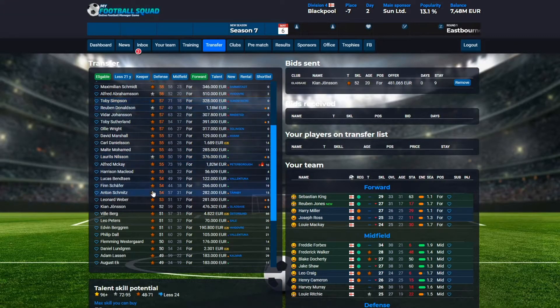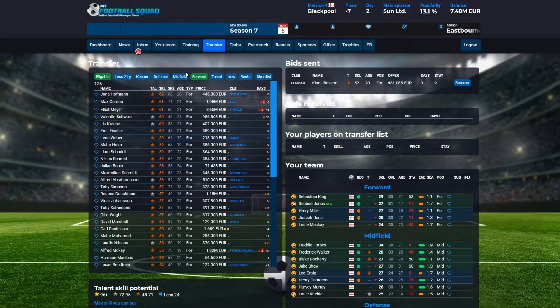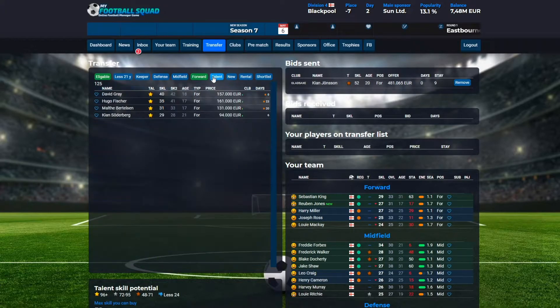Also look at the star rating. The star rating will tell you how good the player is over time. For example, if you get a player that has a silver star, he has a potential of getting his skill improved up to 95%. The best kind of players are the gold players. You can click 'talent' and you will see only the gold players currently available. It's very good to get gold players because they will rise quickly in skill and are players you will actually be able to use as you advance in divisions. You always start in division four.